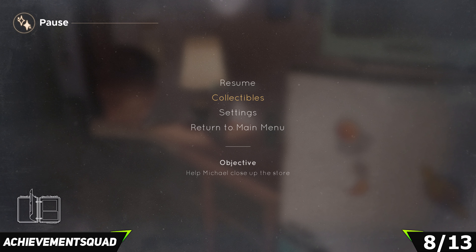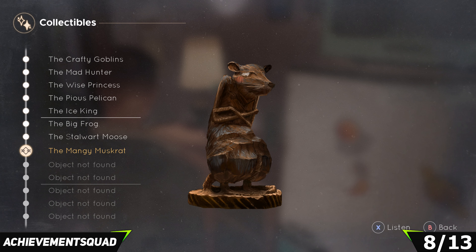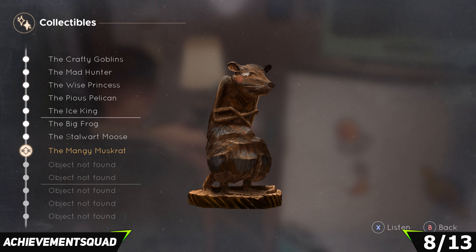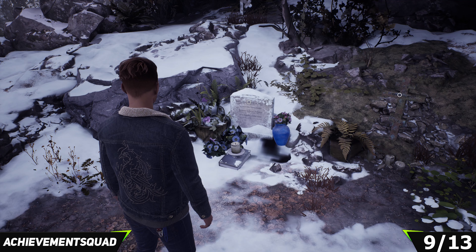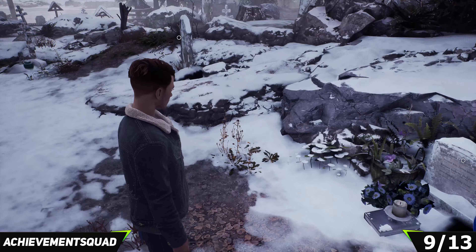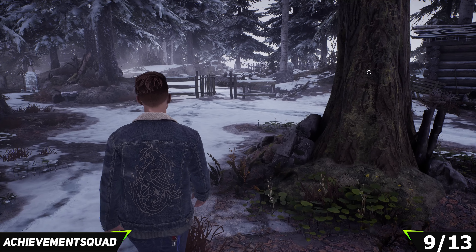We are now back in the store going after the next collectible for this chapter — collectible number three, or number eight out of thirteen. Make your way back into the storeroom. You'll be meant to be helping Michael out at this point but just ignore him for the time being. Just to the left of the fridge you are going to find the Muskrat.